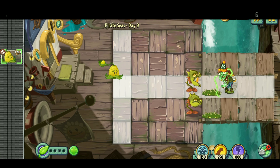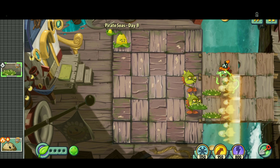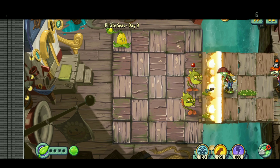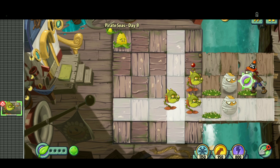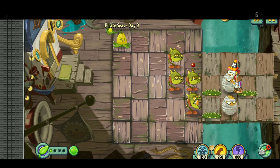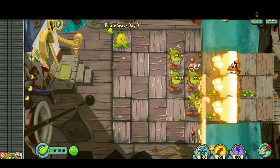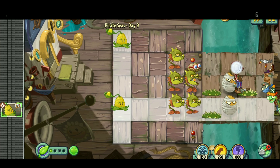I'm going to put a Walnut, and then put this thing right here. Put a Spikeweed right here. Potato Mine — you can't put these on the docks, so let's put it right here. Alright, Walnut, put it right here. Put another Snapdragon — I'll put it right here. This is what we got going so far. This is looking nice.